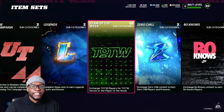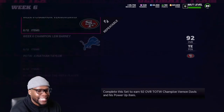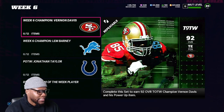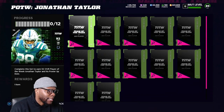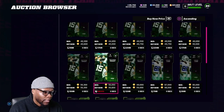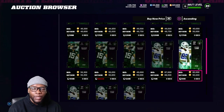The next method is going to the Team of the Week sets. CeeDee Lamb just dropped in the game — well, he hasn't dropped yet but he is dropping today. You want to go ahead and look at these 88 overall players because he's an 88 overall. All the 88 overalls go into each one of these sets. You want to look at his price on the auction block, and you can see that all these are going for like 40,000 coins. CeeDee Lamb is at 88,000 to 90,000 and he's probably going to go up in price.